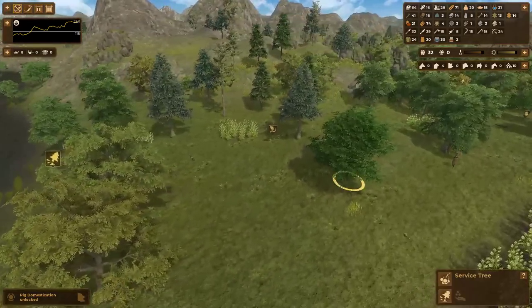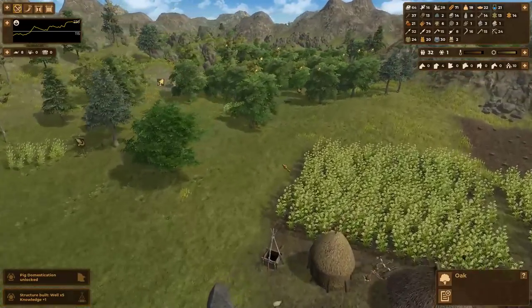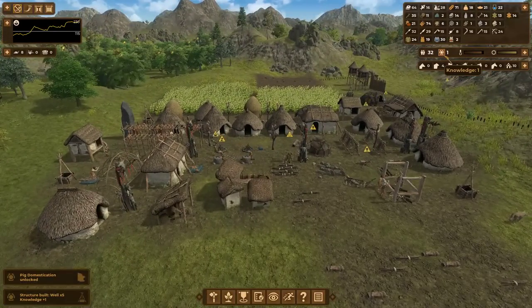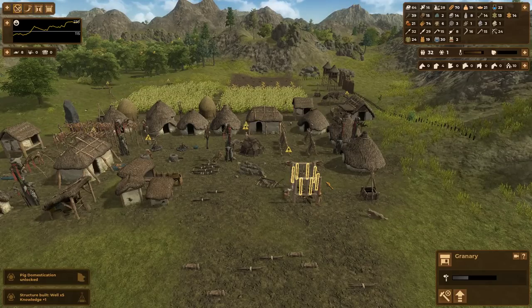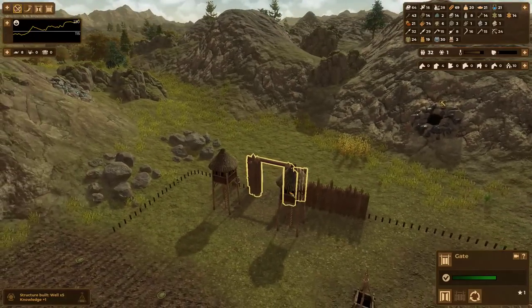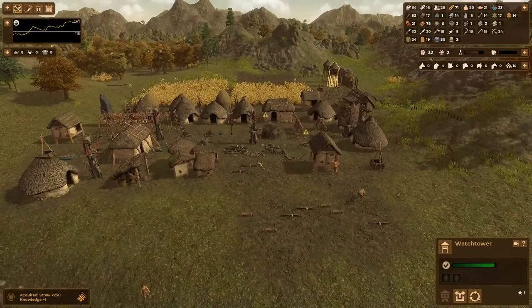Some of these trees that yield tannin I'm going to cut down anyway, just because they're pretty close to the base where I'd want to naturally expand. And I got my fifth well — one more point towards the 20 requirement. I could build three more granaries if needed. Also, five gates and five watchtowers — all these new techs contribute to the total as well.